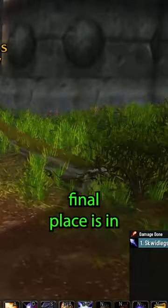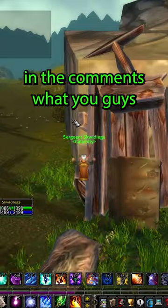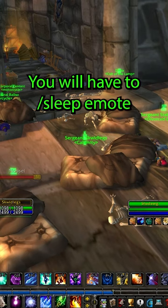The next and final place is in Hillsbrad along the wall to Arathi Highlands — let me know in the comments what you guys think. A little jumping puzzle up the cart and across a couple ledges, and join in on the sleeping party here at the end. You will have to slash sleep emote and rest in there for three minutes, getting a 1% experience buff per minute.